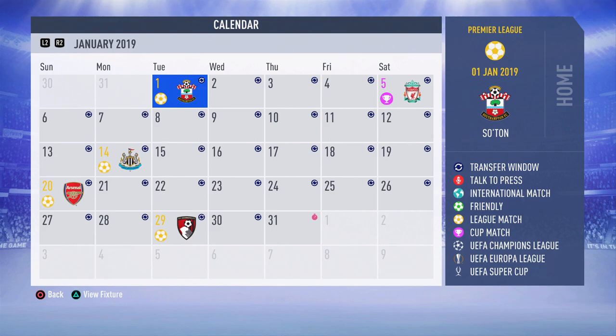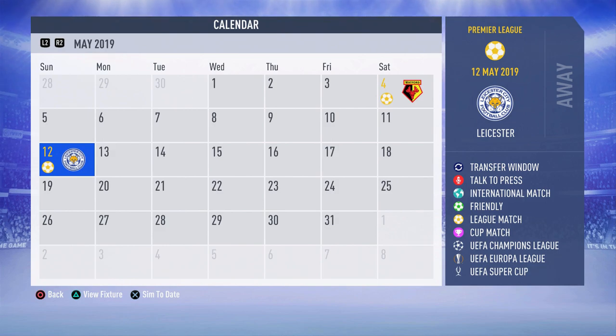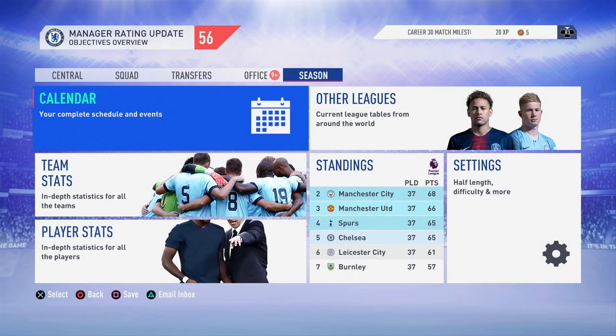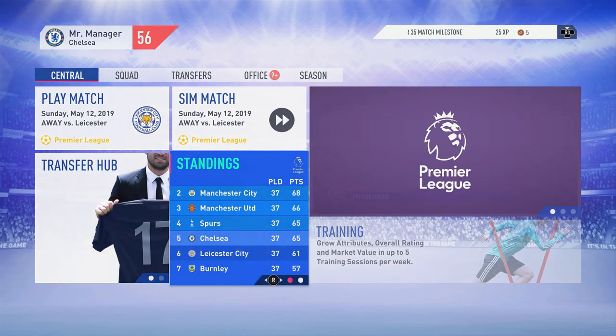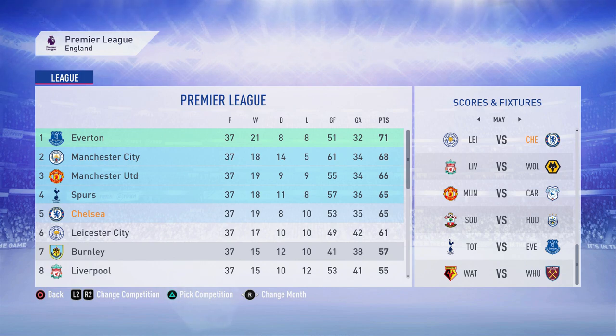I'm going to head over to the end of the season against Leicester. I'll pause if we reach any cup finals before this game. Right guys, we're at the final game of the season — and that is not good. We're at 56 manager rating and unfortunately we've slipped out of the top four. 37 games, 19 wins, 8 draws, 10 losses. Everton have actually won the Premier League, which is insane.